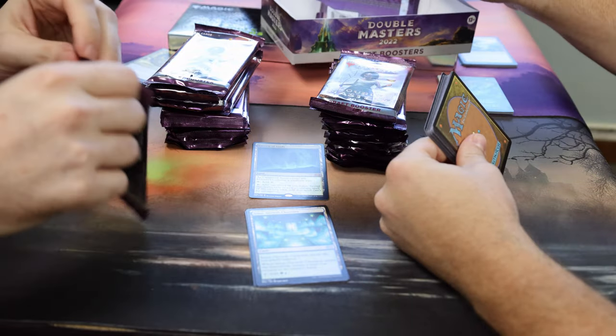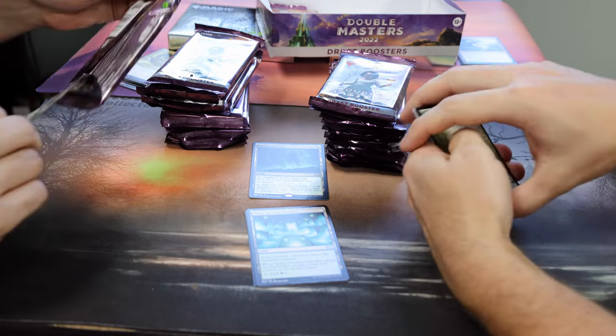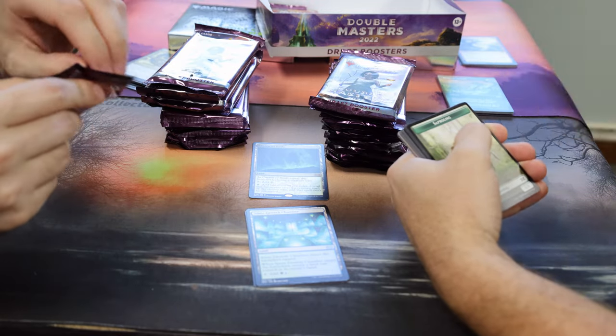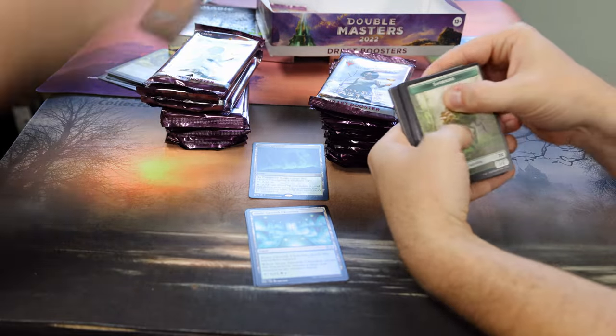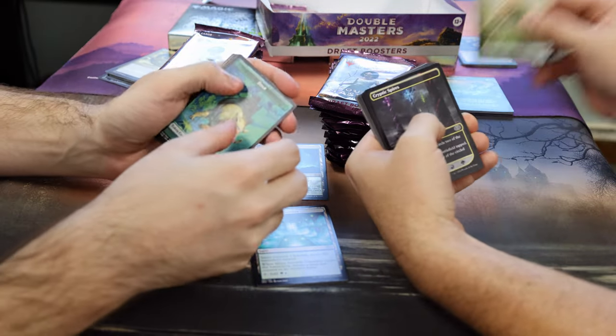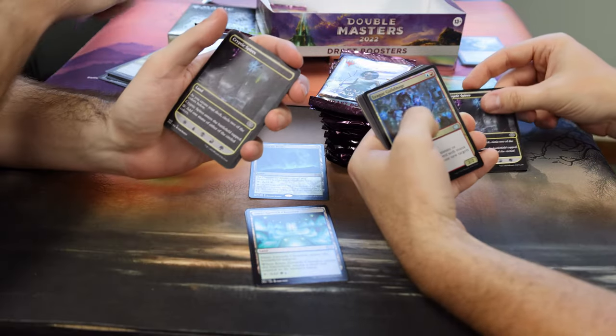I kind of like and don't like the Japanese allocation where everything's at the front, because it's like you get it over quickly when you're cracking packs, but if you want the anticipation, it's not there. I like the anticipation. My god, it's a Cryptic Spires — I got me too. How'd you know?